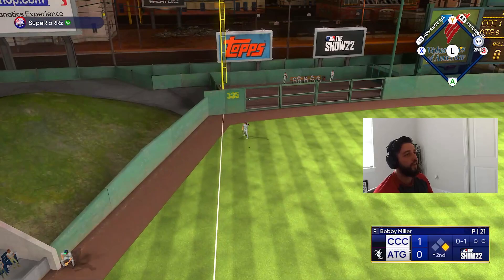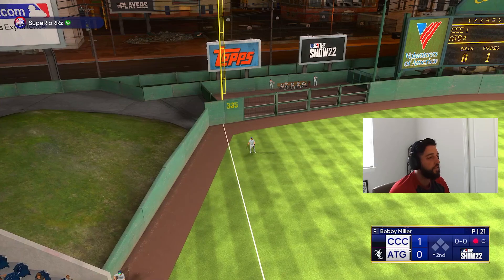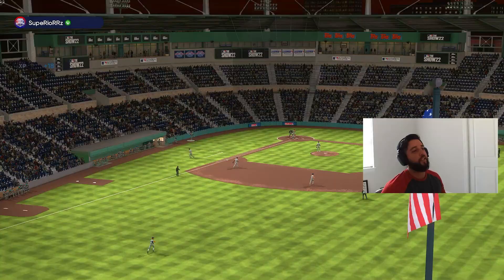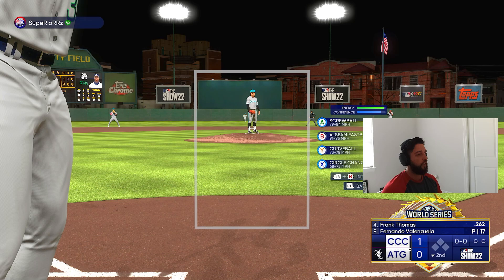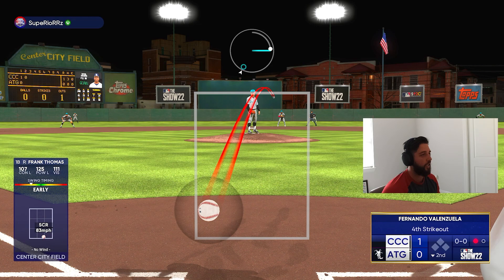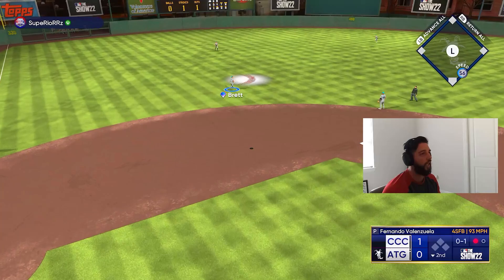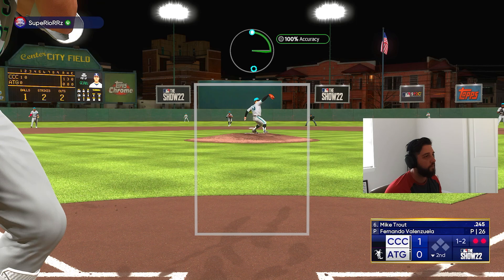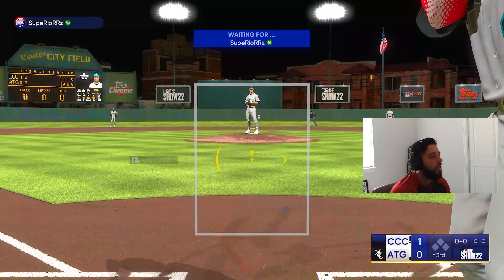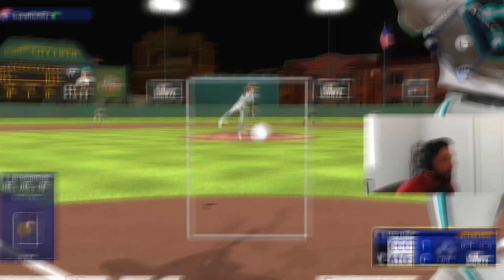We just missed it — got under it for an easy fly out. Good timing but PCI wasn't on the baseball. Piazza comes up and facing Bobby Miller it's tough to see the ball with the pitcher's backdrop. We go one-two-three — not a good inning hitting. Valenzuela then gets four up, four down via the strikeout. Next inning Brett gets an easy pop up for two up, two down. Frank Thomas makes a diving play to save the inning — no hits, no runs allowed.